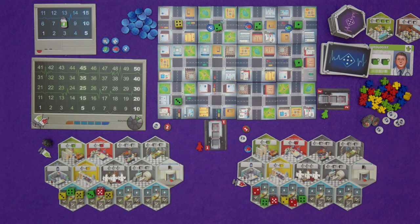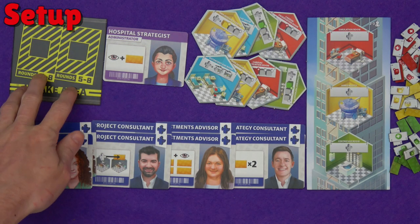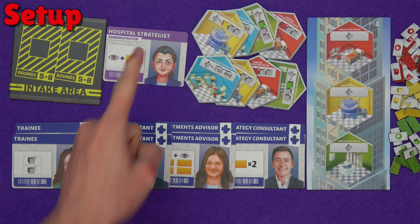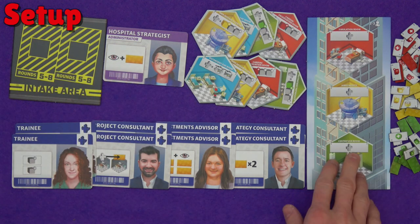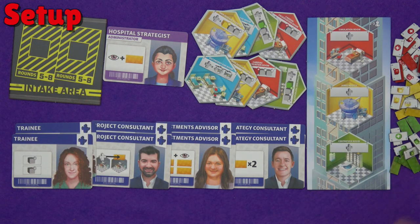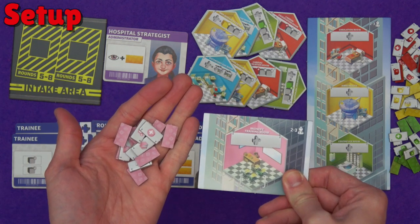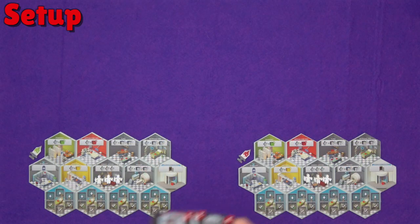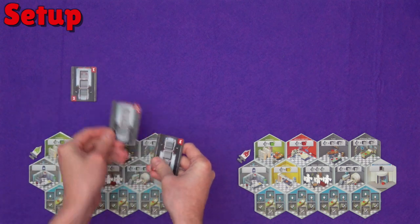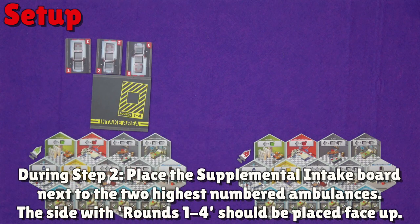Now let's have a look at the investments expansion. For the investments expansion you will need the supplemental intake board, the new specialist cards, the new administrator card, the 8 new department tiles, the investment action board, and all the little investment tokens in each of the 3 colours. Also included are the maternity investment action board and 14 maternity investment tokens, used if you're combining the maternity expansion and the investment expansion.